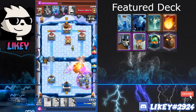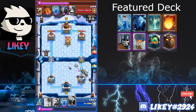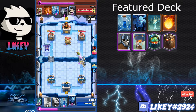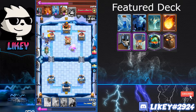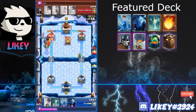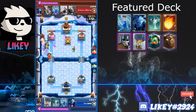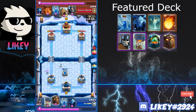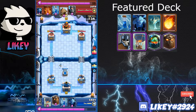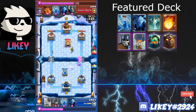He pushes hard with Graveyard but I just use a Fireball on some Guards and that cleans it up. I drop an Inferno Dragon to take out the Mega Minion — Inferno Dragon is great behind the Lava Hound for cleaning up non-spammy support. He sacrifices a Giant Skeleton, but the Inferno Dragon can also take out Mega Minions and Flying Machines going against your Lava Hound.